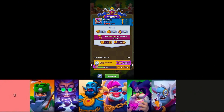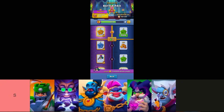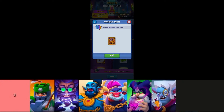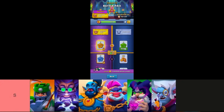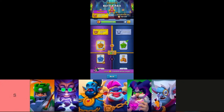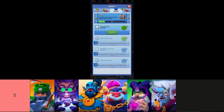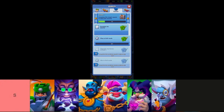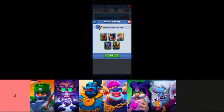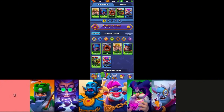Bastion's strength lies in his ability to absorb damage and draw enemy attention away from more vulnerable allies through taunting. His resilience makes him a standout choice, often surpassing some legendary units in effectiveness during the early game. Warlock brings utility with crowd-control fear, which incapacitates two enemies for a crucial two seconds. Additionally, his synergy with fallen allies grants him energy boosts, making him an ideal partner for strategic setups, particularly alongside units like Slime.